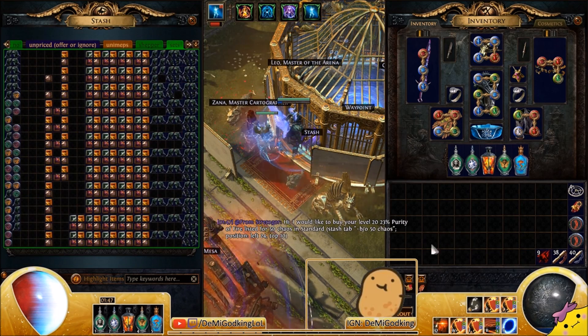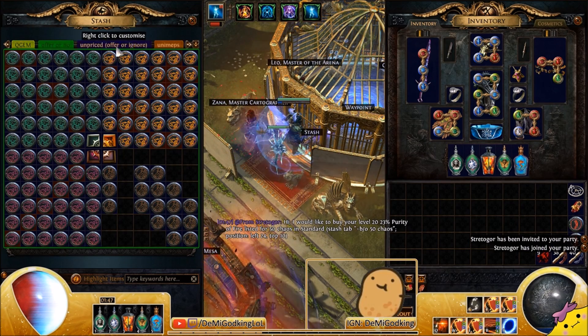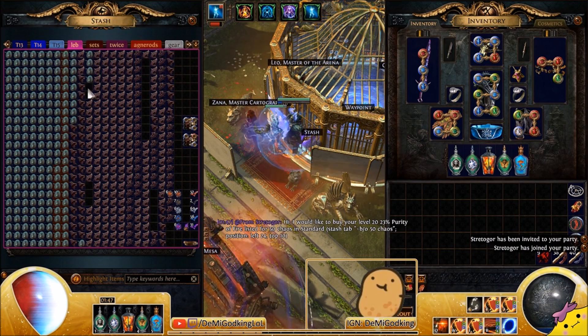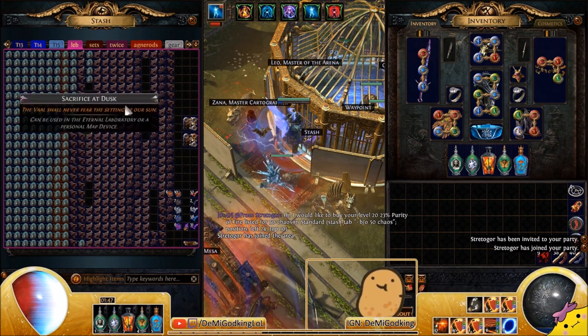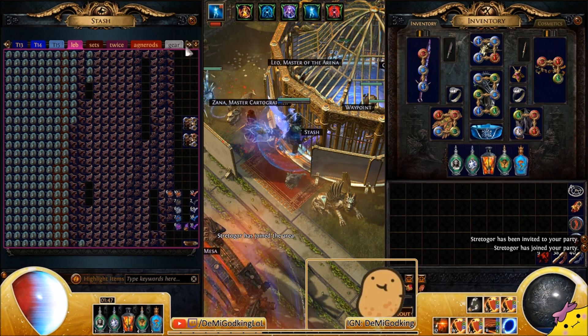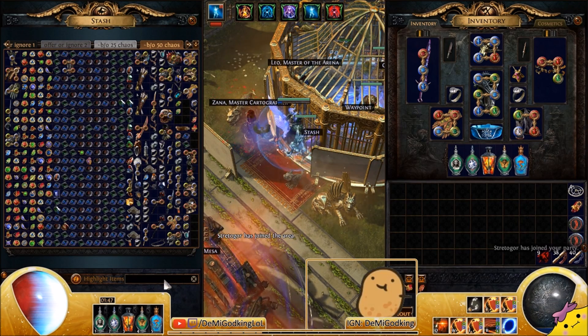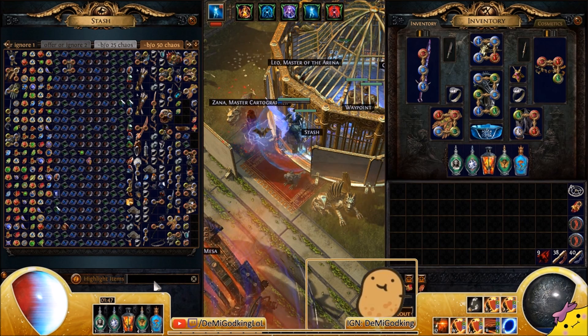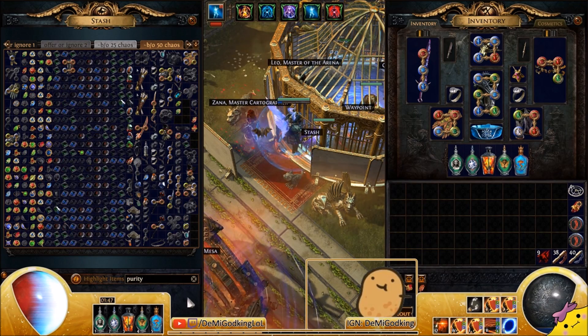For example, I really like farming uber lab for a couple of different reasons. The main reason is the chests at the end give you a bunch of different loot — corrupted items, quality gems, sacrifice fragments that give you the offering back occasionally. You can get corrupted six-links, high amounts of divination cards, and enchantments on top of that. If you're spending four or five chaos per offering, you're generally going to get that back doing minimum three-key runs, and on a good day with five or six key runs you make a lot more currency.